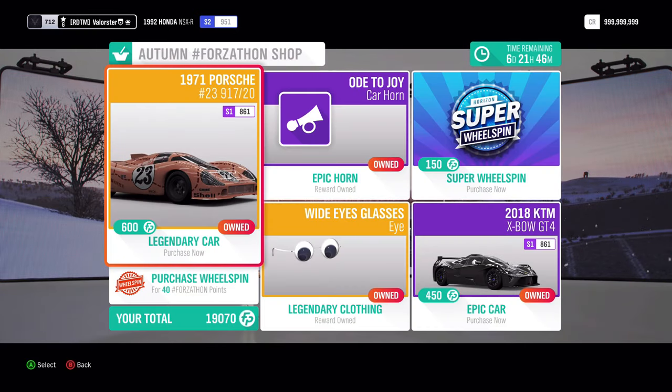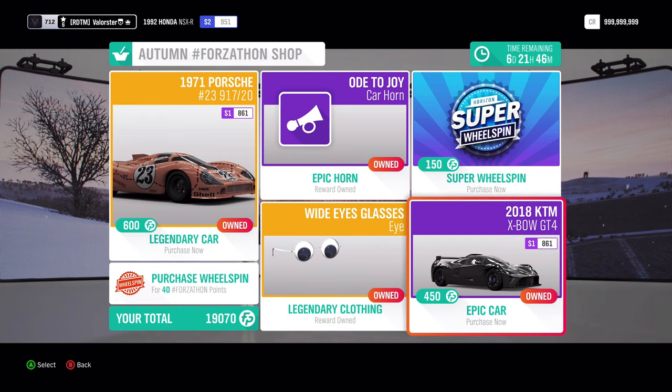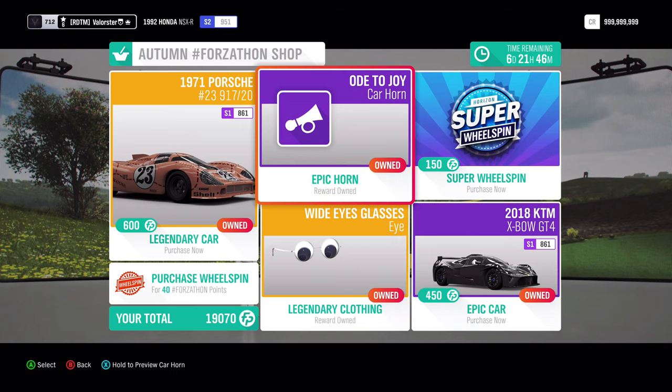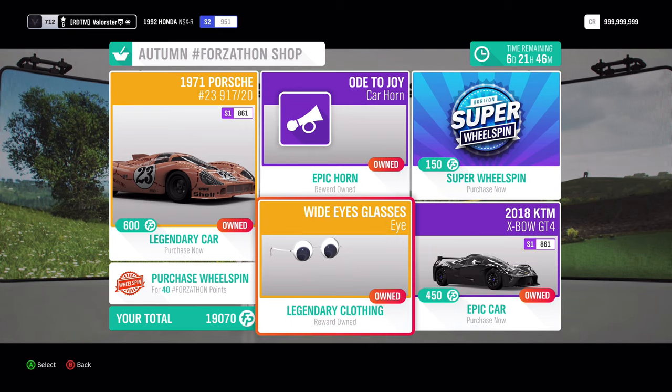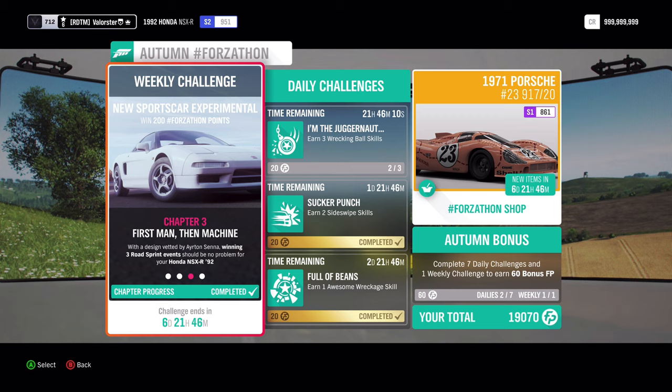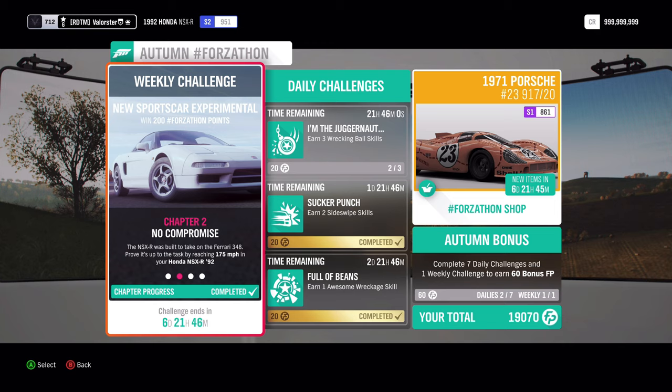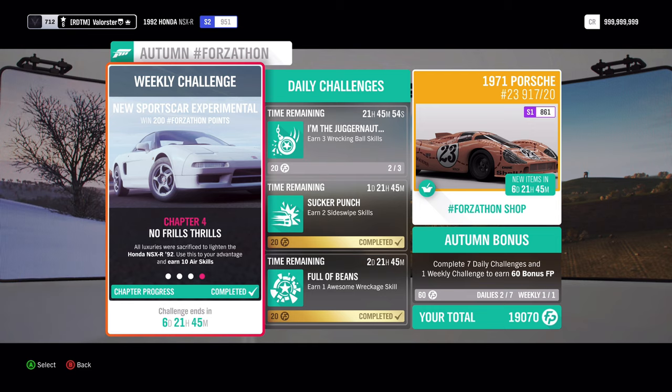We have here a Porsche — that's a pretty expensive one — and also the KTM X-Bow. I think that was a seasonal car that you can't buy in the auto show. And then you have a horn and some glasses. For the weekly challenge, we need to own and drive the '92 Honda NSX-R. We have to do 175 miles an hour, win three road sprint events, and then 10 air skills.